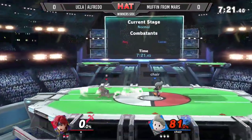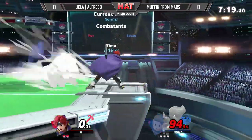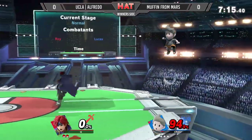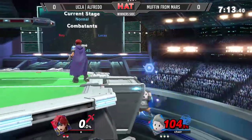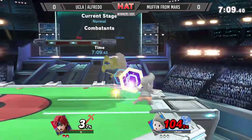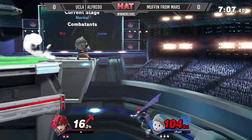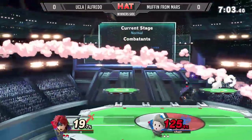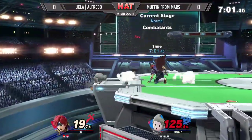But you don't need F-Tilt when you've got back air. Hit him with that back air, hit him with the knee — the Lucas knee right there. But this is really doable for Alfredo here. All he needs to do is just kind of go to the ledge. Muffin from Mars has been stalling on the ledge there.